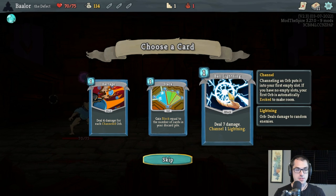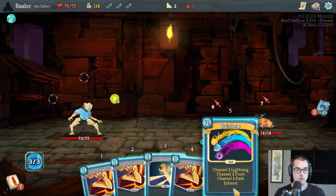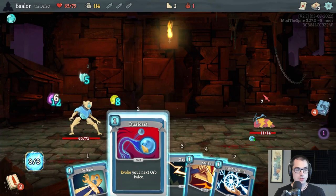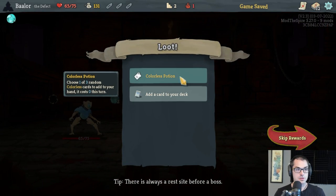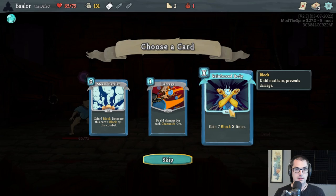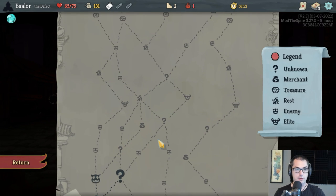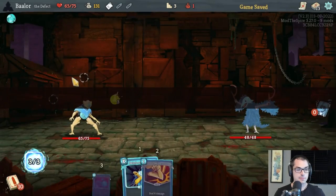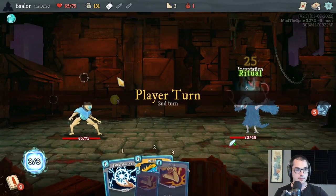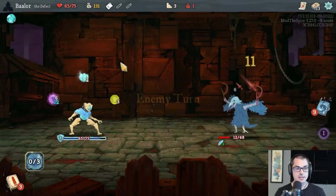I'll grab a Ball Lightning early — this just helps us kill stuff and is pretty good if we get some Focus. Something we're also going to want to grab is a source of Frost Orbs — ideally Cool Headed or Cold Snap — so that we can use those to prolong a combat for a while. We probably want to keep the deck fairly small in terms of total cards, and from here on out I think we want to try to remove as many cards as possible.